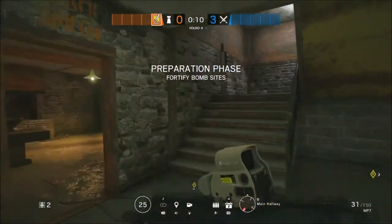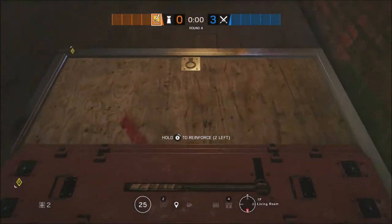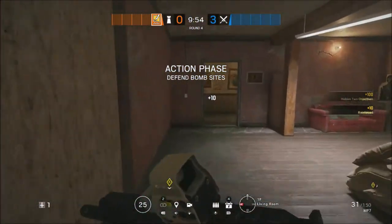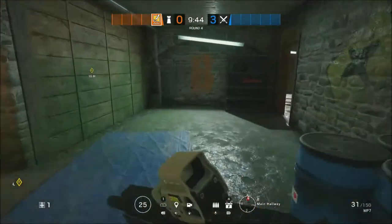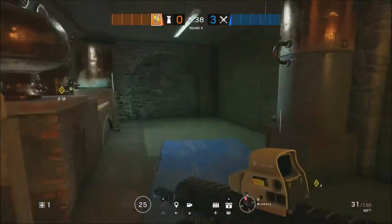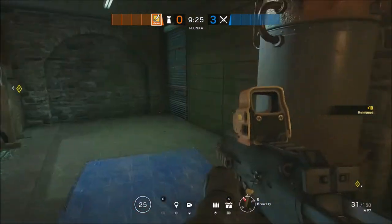Bandit is next up on the list and you're going to start off by heading up the east staircase, following up the corridor and heading into the room which is above the A-Bomb site and reinforcing that hatch. After that you're going to return back down the east staircase, place your first piece of barbed wire at the bottom of that staircase and then your second in the end doorway. You're then going to head into the A-Bomb site, reinforce the end panel on the east wall next to the two that Jaeger just did, and then finally place your first bandit charge on the wall next to where the Mute Jammer will be.